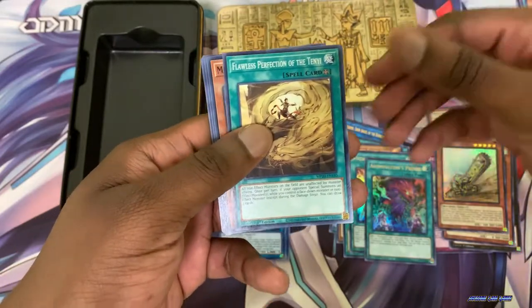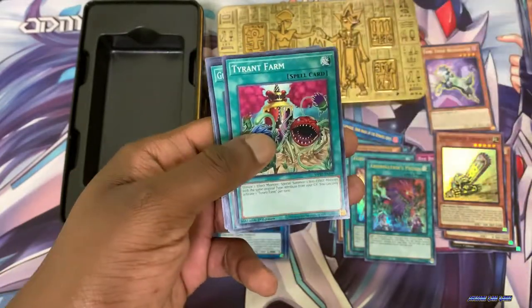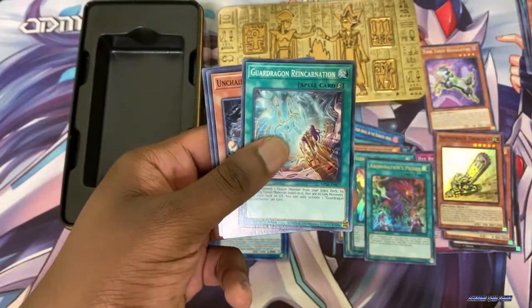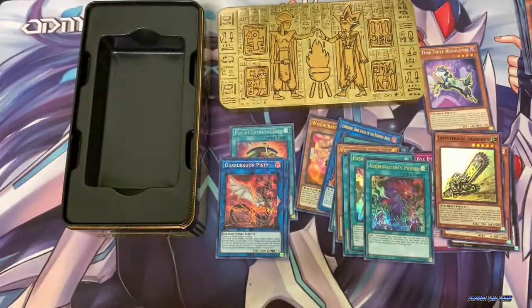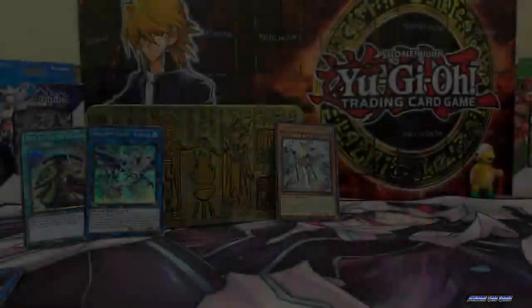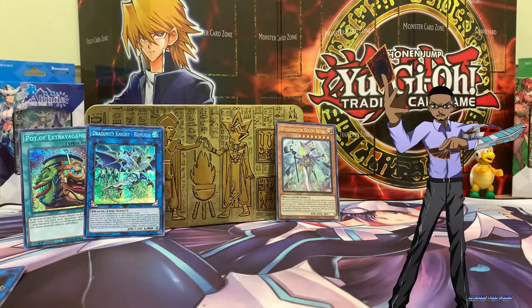So we did not get a Red-Eyes Dark Dragoon, but I got a lot of other awesome cards — very nice pulls. All in all, I'm very happy with my pulls from the Tin of Lost Memories. I got some very nice prismatic rares such as Dragunity Knight and Pot of Extravagance. I also got some support for the Witchcrafters — I'm definitely considering building a Witchcrafter deck.